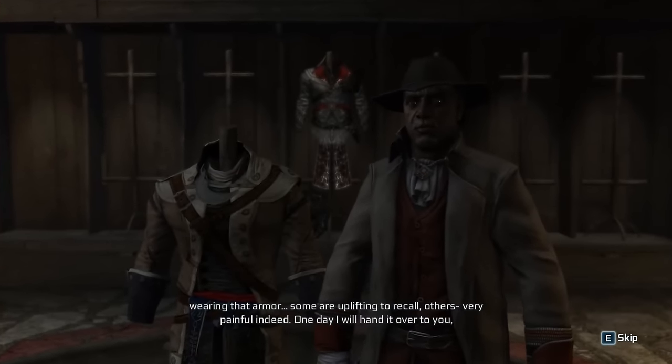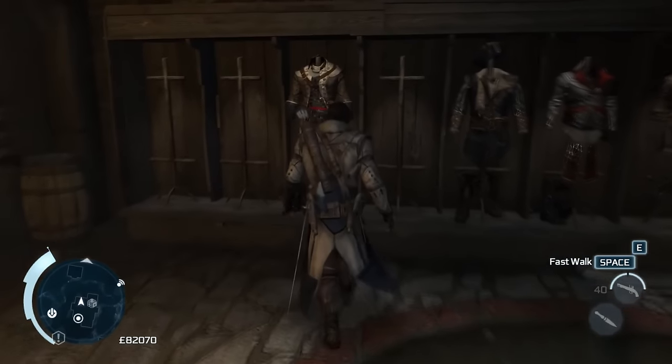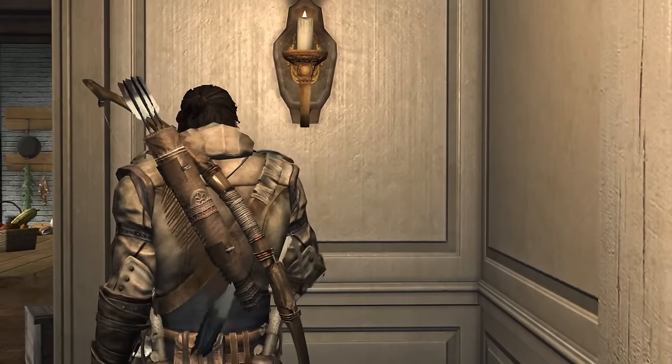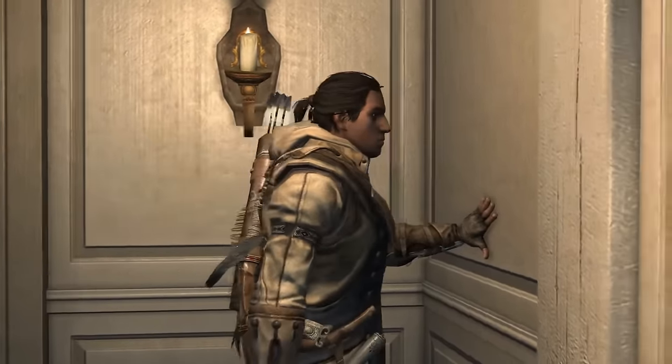An honourable mention goes to Achilles' outfit — I couldn't put it as my favourite but it's a close second. At first I didn't really like it because the hood didn't look right on Connor, and the mix of purple, red, beige, blue, and green just seemed a bit absurd — that's a lot of colours for one outfit. But when I replayed Assassin's Creed 3 earlier this year, it did grow on me a lot.